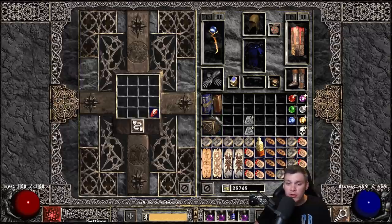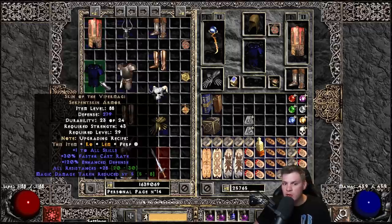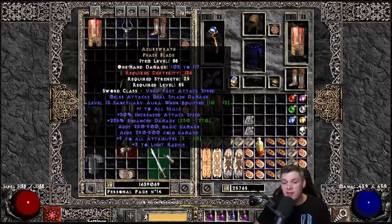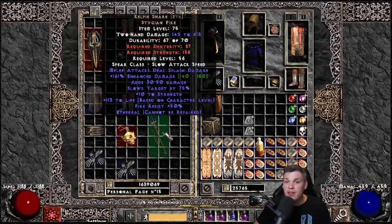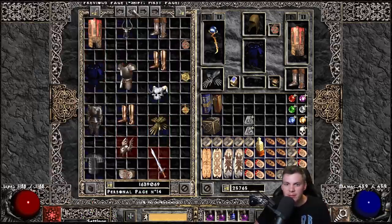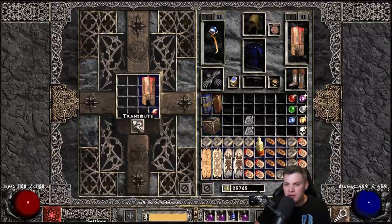Let's jump into this corruption fest. These are the 30 items I'm going to corrupt using 30 Worldstone Shards. I have everything from Gheed's Sanctuary with a really nice 28 all-res, Viper Magi, class-specific items like Arreat's Face, Azareth, Guardian Angel, a couple of Highlords, and an ethereal upped Kelpie Snare. We'll just start this way and work our way down - I got a good feeling. Let's start with Gheed's here, which is 21 all-res, kind of low but let's see what happens.